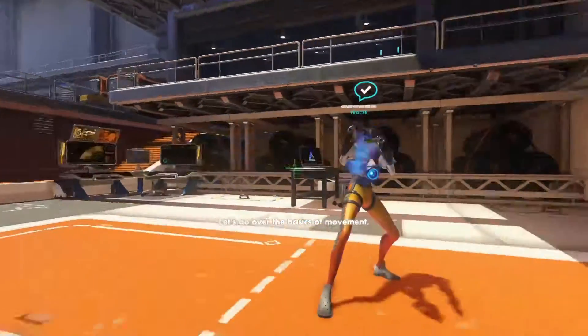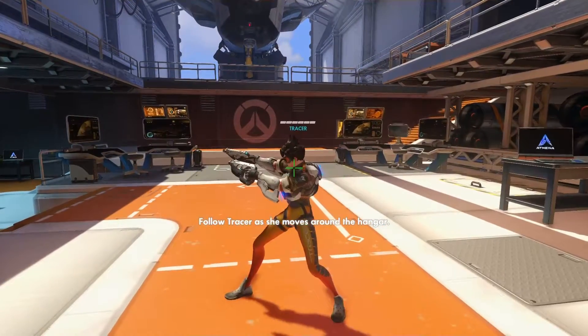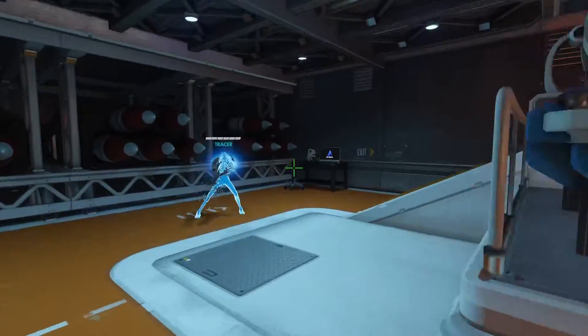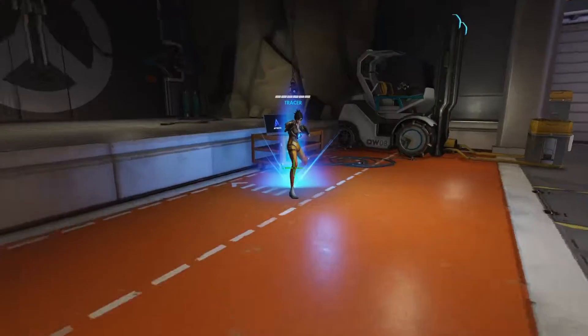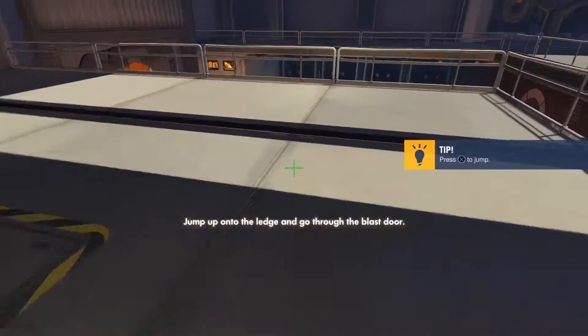Let's go over the basics of movement. Follow Tracer as she moves around the hangar. Continue following Tracer. Excellent. Jump up onto the ledge and go through the blast door.